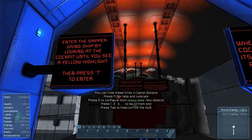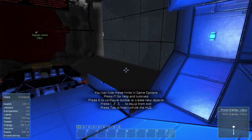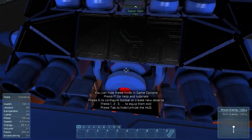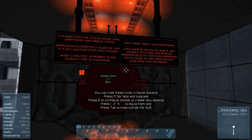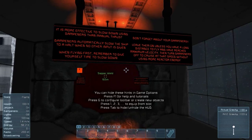Alright, enter the sapper grind ship by looking at the cockpit until you see a yellow highlight, press T to enter. When in the ship cockpit, turn on its reactors by pressing Y, because it will be off by default. It's more effective to slow down using dampeners and manual thrust. Don't forget to use dampeners — that's the Z key.